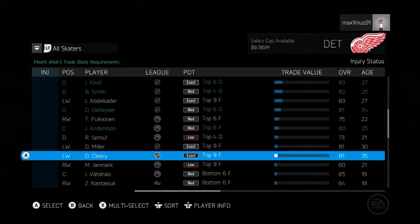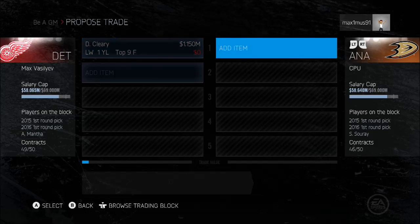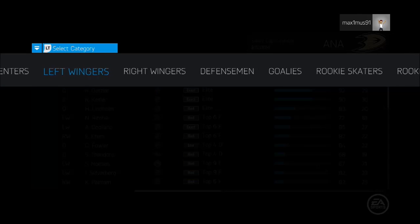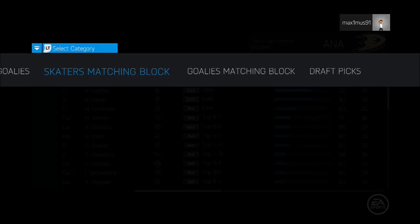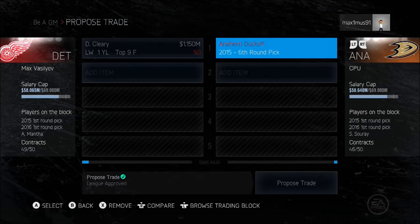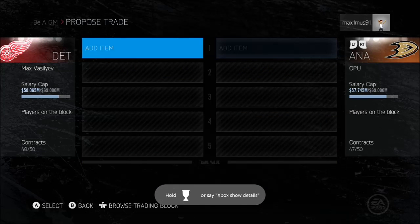Oh hello friend, top nine forward. So they expanded it — you got top nine forwards now, so let's get rid of this guy. Remain salary — okay, so we don't want to retain any salary. The menus are so much better. How about you give us a sixth-round pick? For post-trade. Nice, so that was easy to get rid of. I don't mind the trading actually.